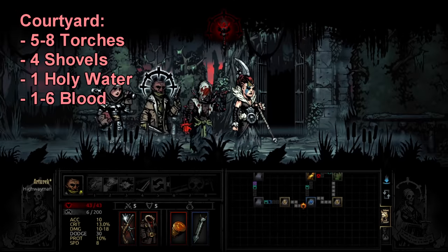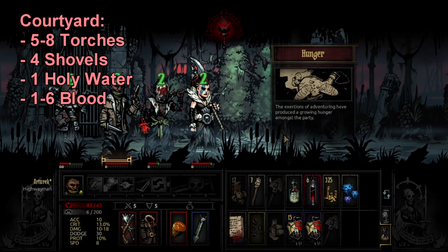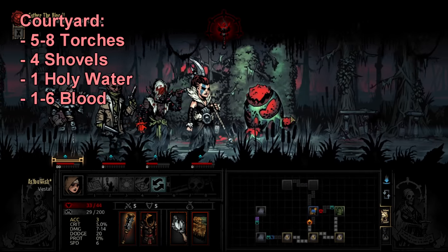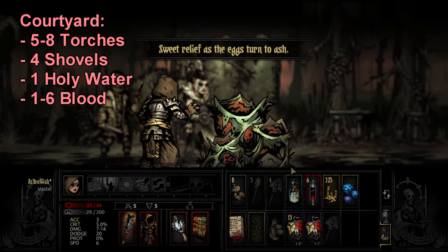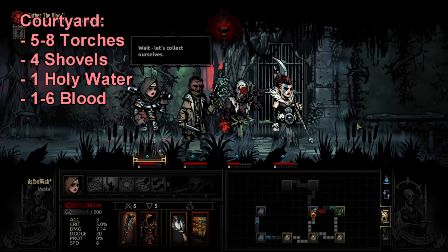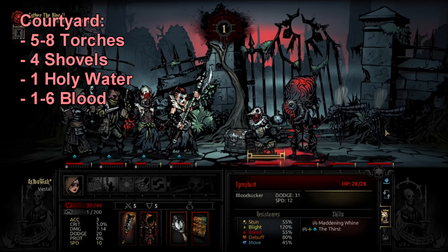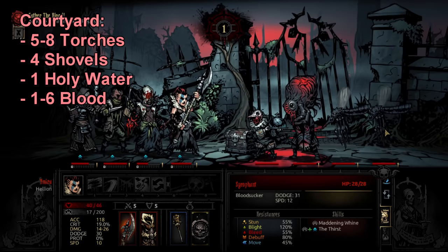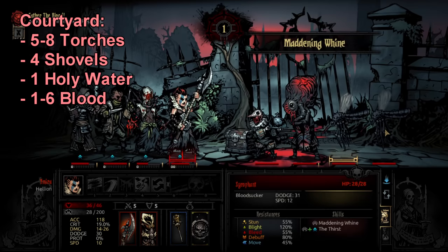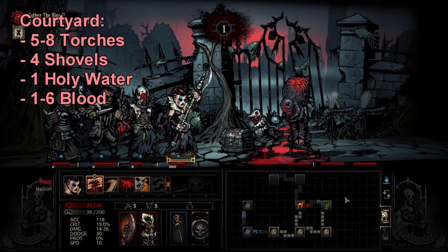The amount of blood to take is variable. For a short courtyard mission where no one has the Crimson Curse, you probably need none or just one. If a couple heroes are cursed, take two or three. For a short mission you shouldn't need more than four to complete it safely, and you'll also be finding blood in the courtyard so don't go overboard. Another reason to bring blood is the Shrews — you can get really interesting trinkets from them just by dropping blood, which is very plentiful if you're running the courtyard.